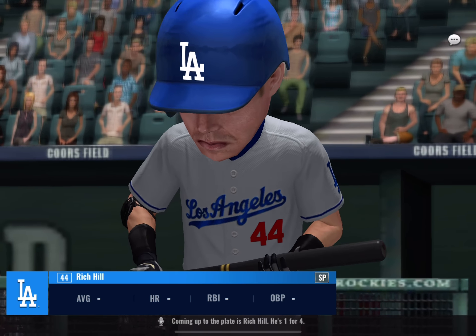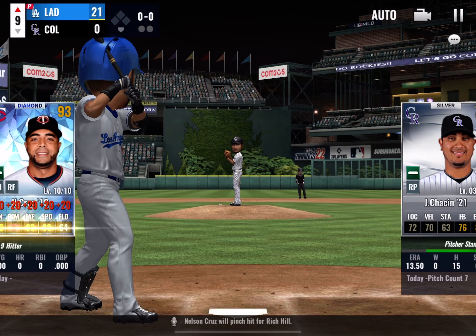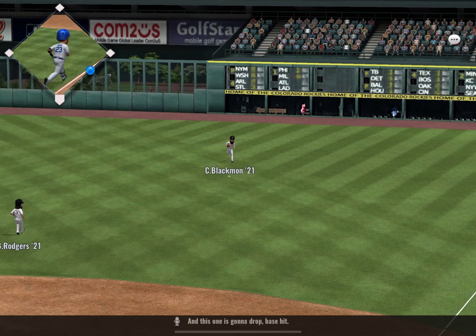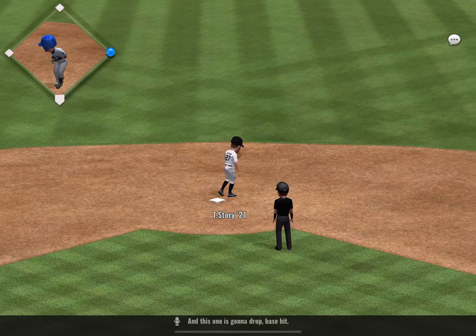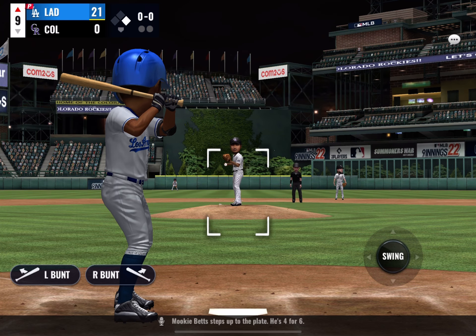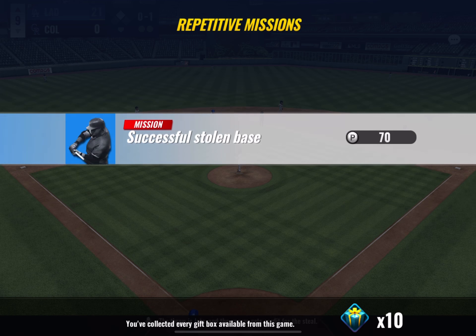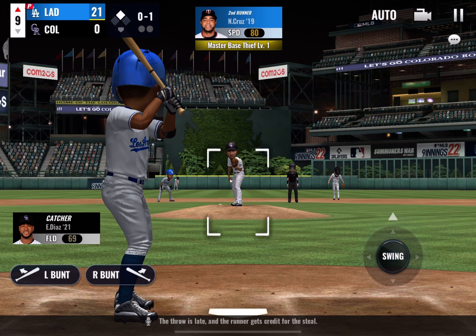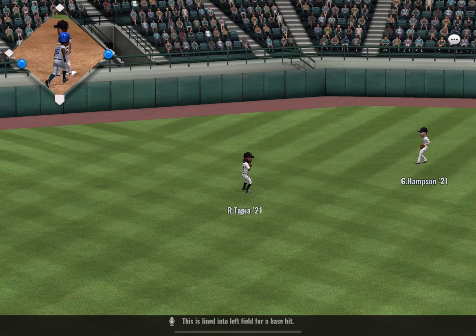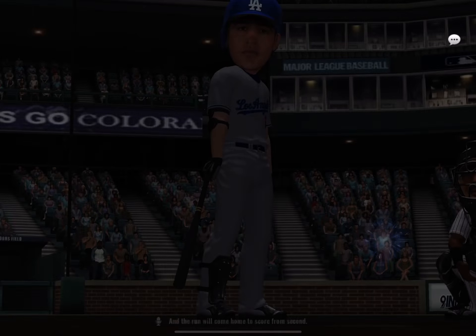Coming up to the plate is Rich Hill, one for four. Nelson Cruz will pinch hit for Rich Hill. Here's his first pitch — hammered towards the right side, and this one is going to drop. Base hit. Mookie Betts steps up to the plate, four for six. The runner sprints towards second, the throw is late, and the runner gets credit for the steal. Now a ball lined to the left side — lined into left field for a base hit, and a relay to the plate. The run will come home to score from second.